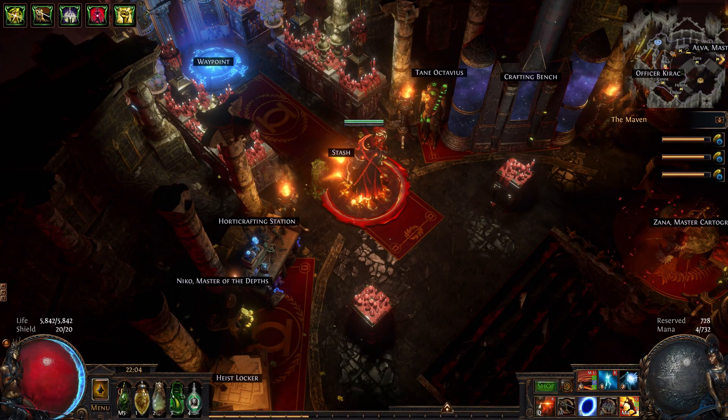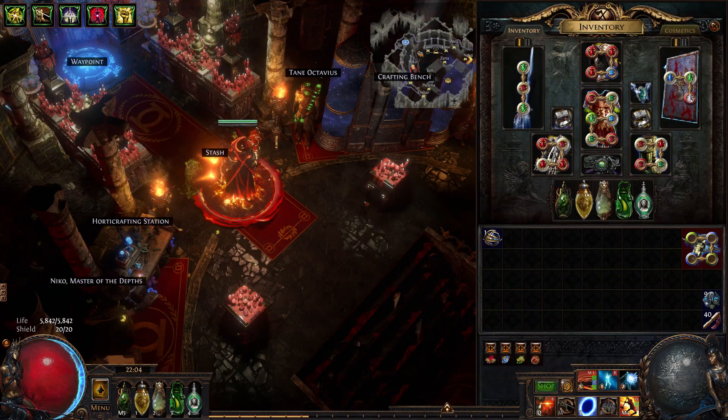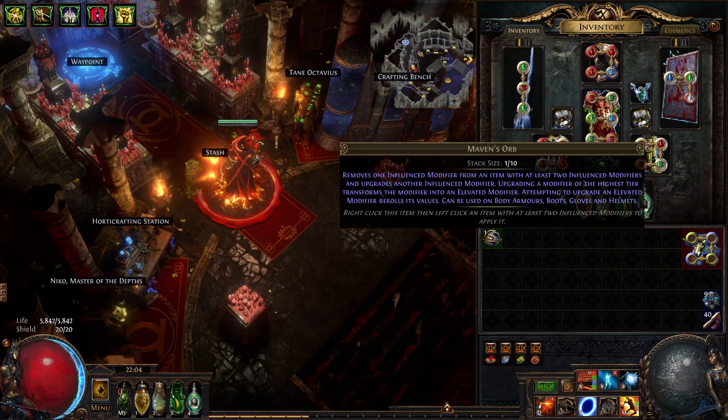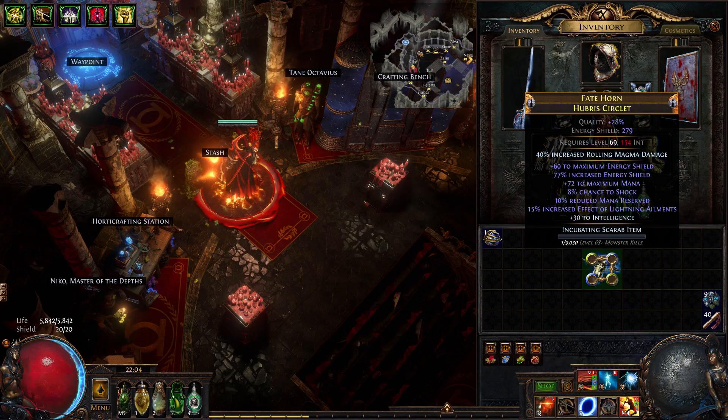Hey, what's up exiles and welcome back to a brand new video. Today we have a big gamble — we are going to Maven Orb a legacy 10% reduced mana reservation helm.